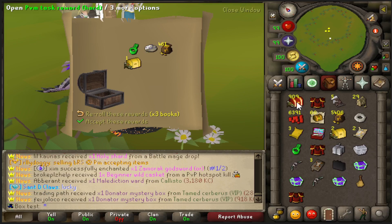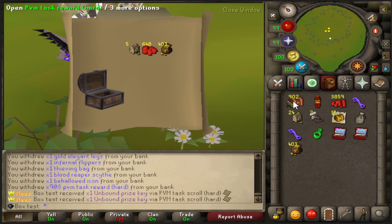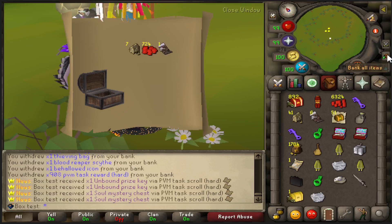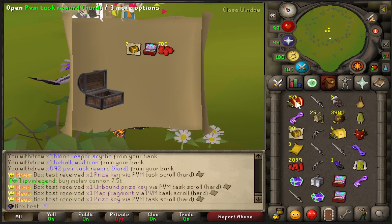Another briefcase. Another ring of nature - same inventory with those. Come on, third age, show me what you look like. Another ring of nature, a lot of soul chests. Prize key, unbound prize key, map fragment, more swift bow ornament kits. We're just filling out those log slots with duplicates. Two rings of third age in one inventory.